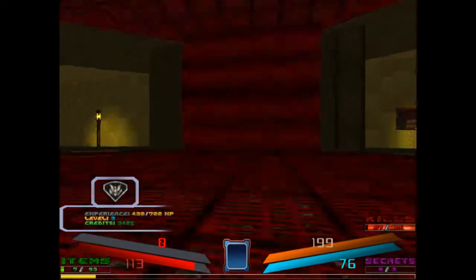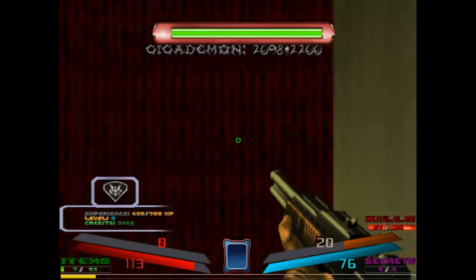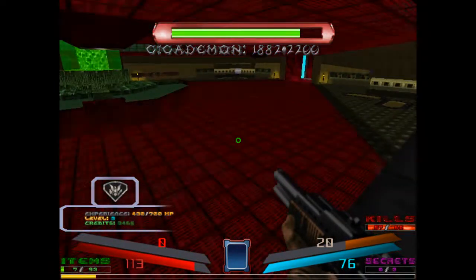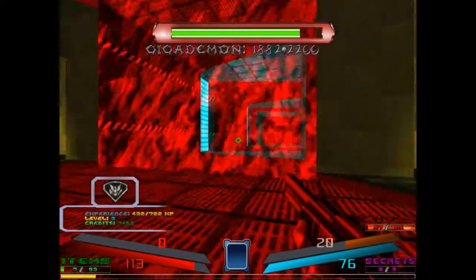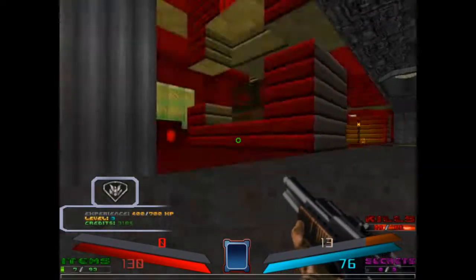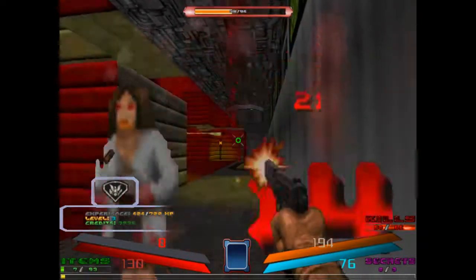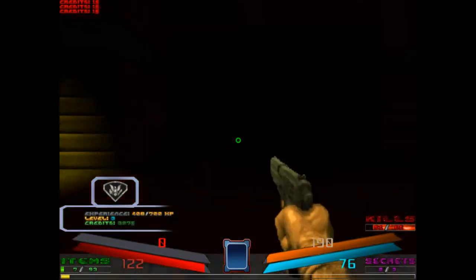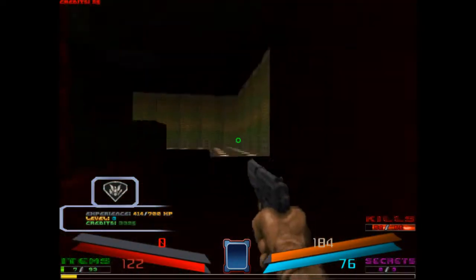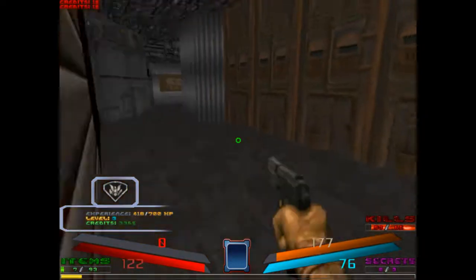Yeah, boss monster time. Yeah, you have to fight it at 2000 HP. It's taking damage already - what the heck? How did this thing take damage already? I don't get it. What is even happening here? And why are these things giving 4 XP? I don't get this mod.